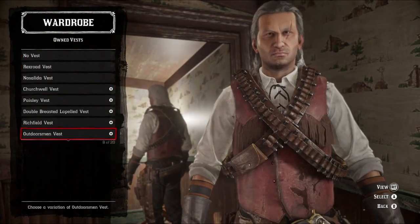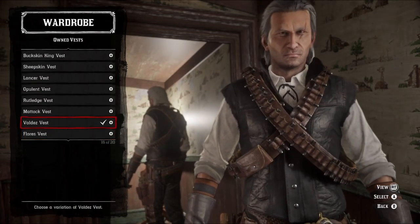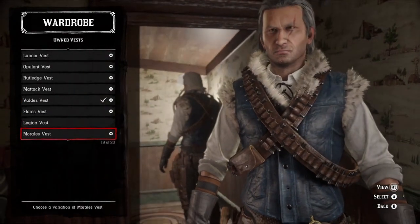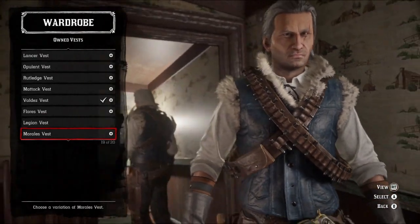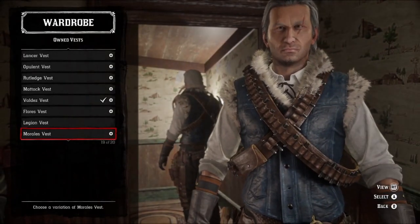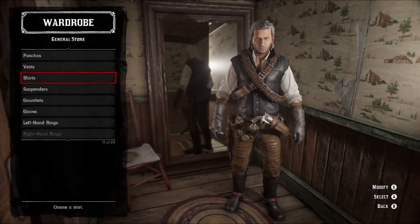For vests, we're going to throw on the Valdez vest yet again, but this time we're going to go completely black with it. Now, if you're lucky enough to own the Morales vest in black, it could also work and help with some nice cold weather outfits. And if you own it in red, it'll actually do really well for the Wolf School outfit as well — something I forgot to bring up last time.